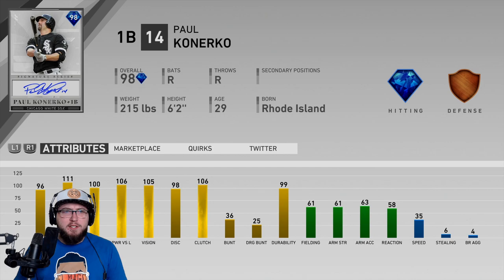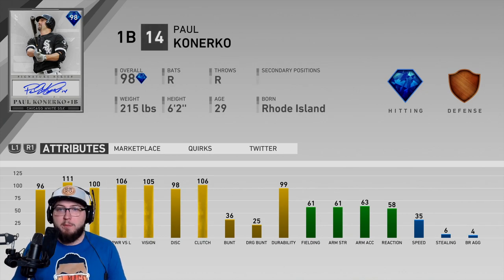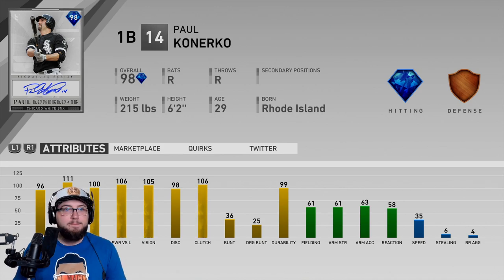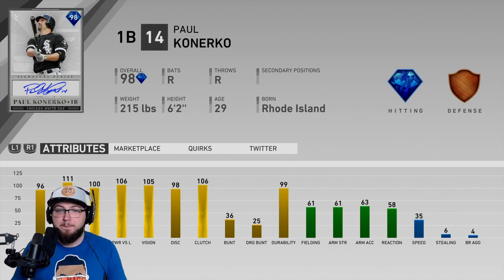We're playing him at first base. The card art is sick — I like how they put him in the black and white socks jersey, that looks great. 98 overall, can only play first base. Stats: 96 contact versus righties, 111 versus lefties, power 100 and 106, vision 105 — a very solid hitter. He has 61 fielding, 58 reactions, so bronze defense at first base. 35 speed, a little slow.